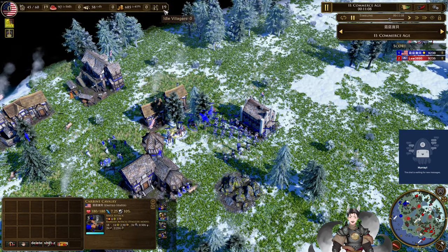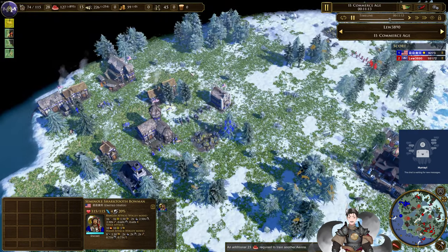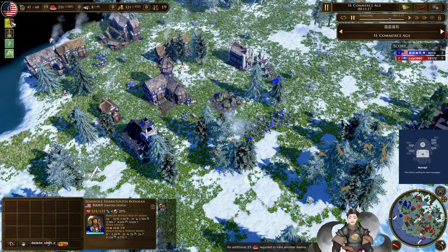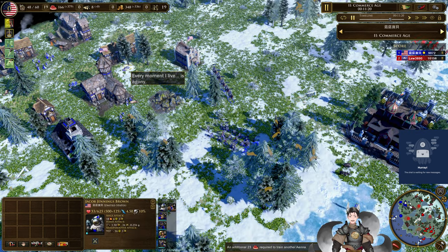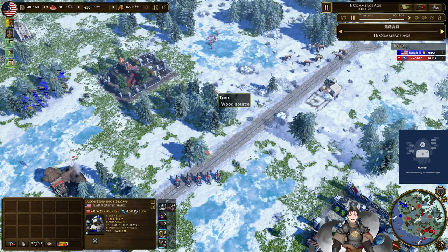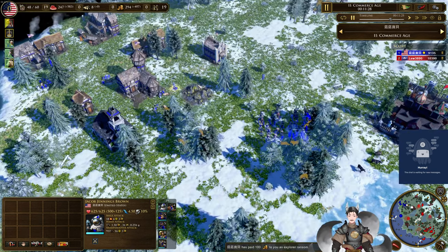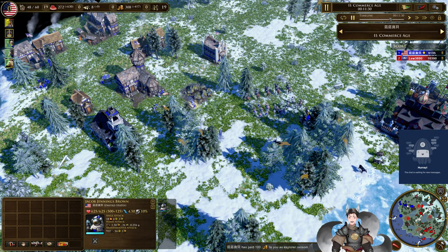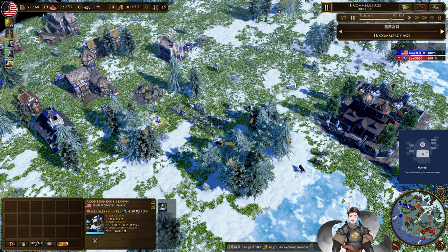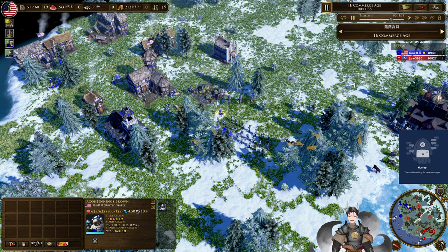The U.S. player has 19 villagers - his opponent has 45. So the U.S. player is very down. He was not building villagers for quite some time. Going for more Seminole Scouts - he needs to put some aggression. He immediately redeploys the General, paying the Ransom to get a quick full heal. Hunting Doggos have been researched. Seminole Scouts being redeployed.